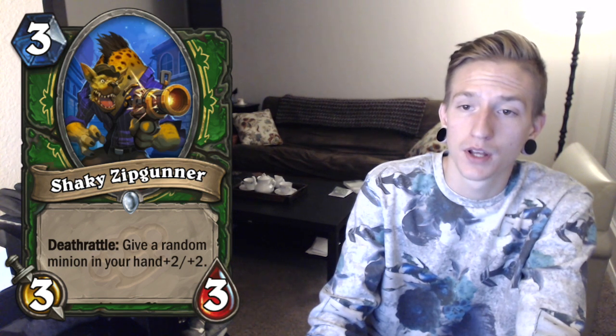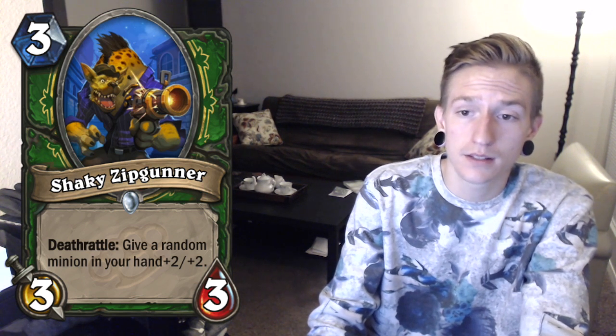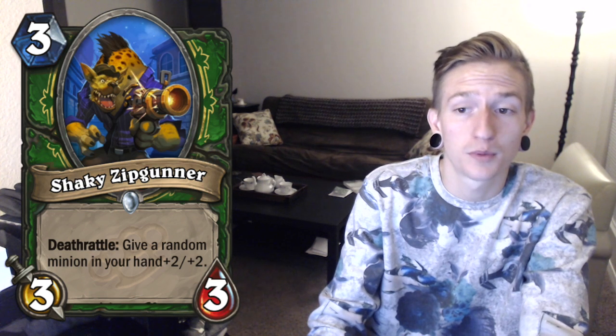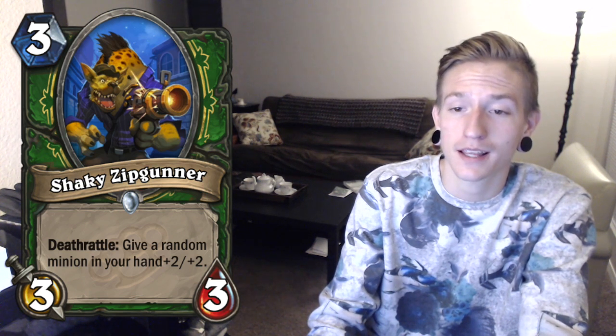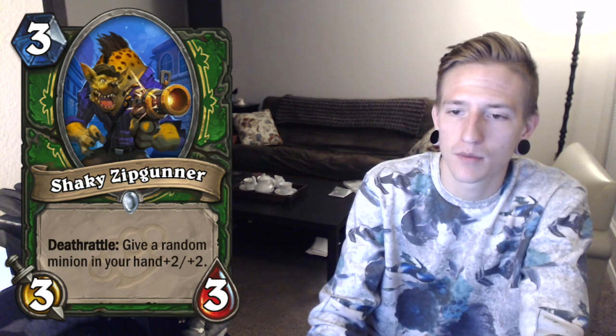Next we have a Hunter card called Shaky Zip Gunner. It's a 3 cost 3-3 with Death Rattle: give a random minion in your hand +2/+2. What's interesting is I feel like this card could have had the beast tag but maybe it would be a little too strong if it did. One thing I do like about this card is it has synergy with Forlorn Stalker that Hunters got in Whispers of the Old Gods, because that card will buff this card. It also gets summoned off N'Zoth, but we'll see if Hunters can sustain being a late game, more control-style deck.